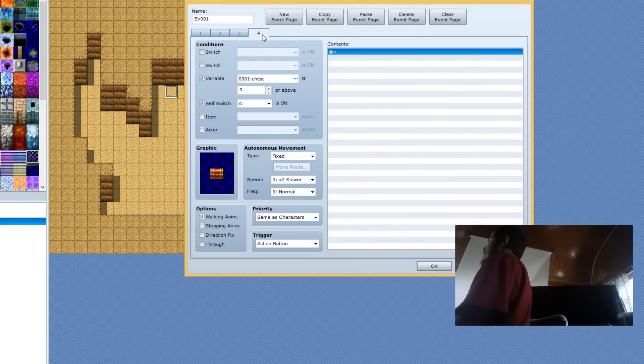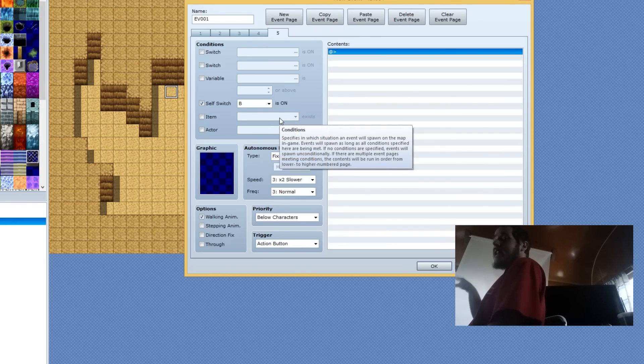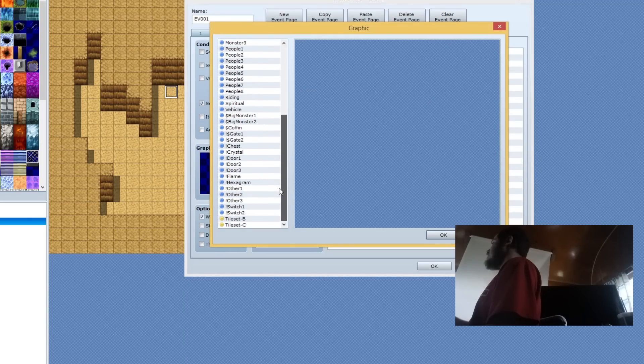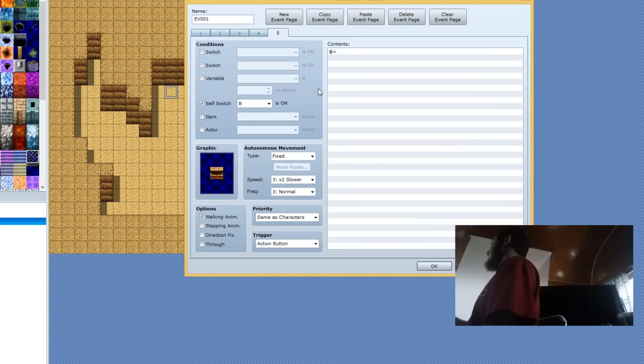We're going to go to tab four and make a new event page. Make sure Self-Switch B is on — make absolutely sure it's on the very last tab. So this is tab five. You just want to make sure it's all the way to the right, just in case — otherwise the other ones might get read before it. So we're going to have the chest open graphic.